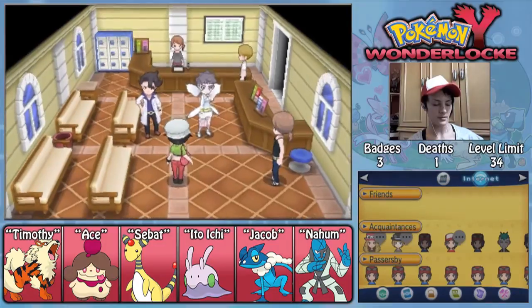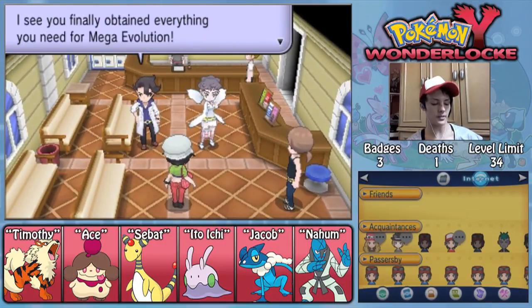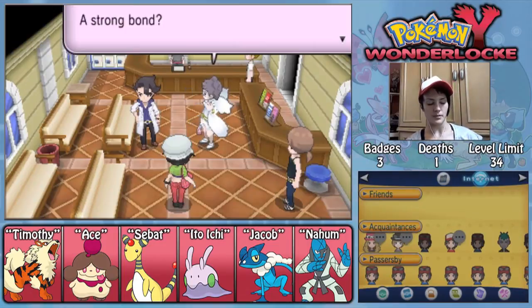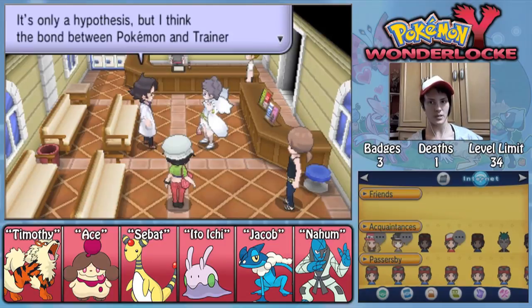'Congratulations! I see you finally obtained everything you need for Mega Evolution — a Mega Ring for the Trainer and a Mega Stone for the Pokemon, and a strong bond with your Pokemon.' I don't remember how I did Diantha's voice — it was kind of plain, I think. 'I think a bond between Pokemon and Trainer is the key to this new evolution.' I don't think so, because I'm pretty sure you can Mega Evolve a Pokemon you just got. I don't think friendship plays a role in Mega Evolution at all. It would be interesting if it did.